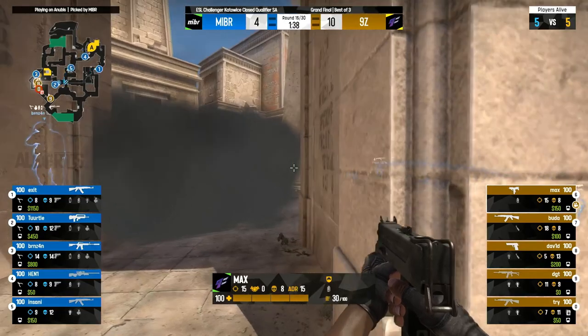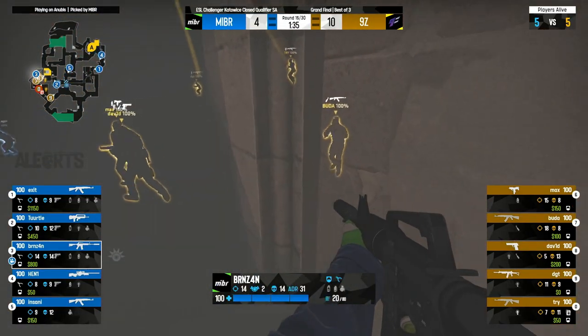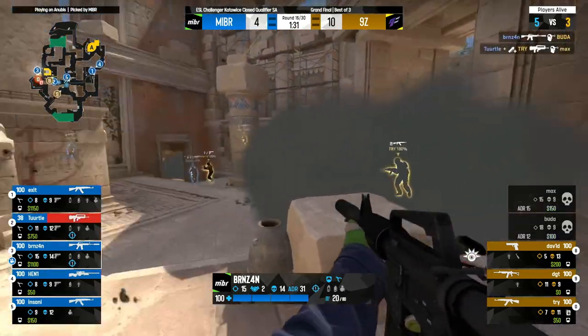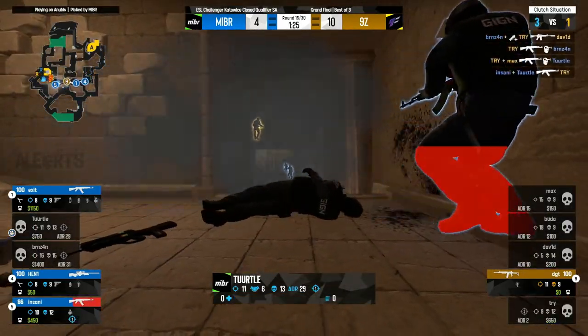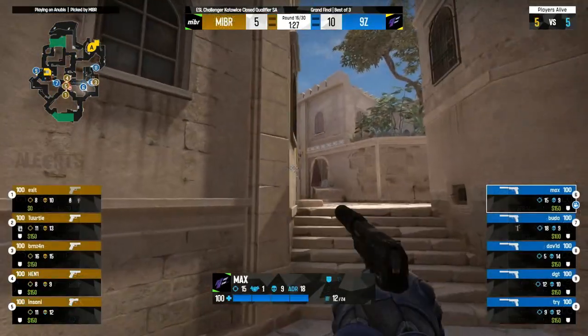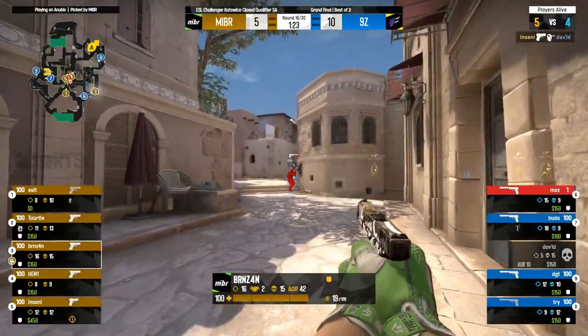Either way, Made in Brazil do secure a fourth, and they're looking for a fifth as well. They might find it because 9Z's buy is beleaguered. Burns in up close takes care of one of those AKs. Turtle has Max on a plate. Burns in another multi-frag before Frye can put him out of his misery. Frye doubles up on DGT now with a clutch. One in the window.